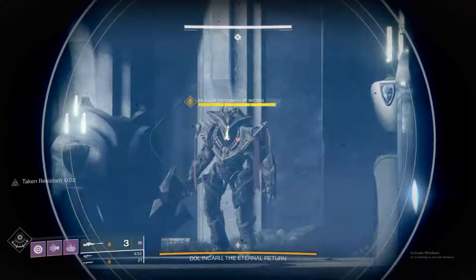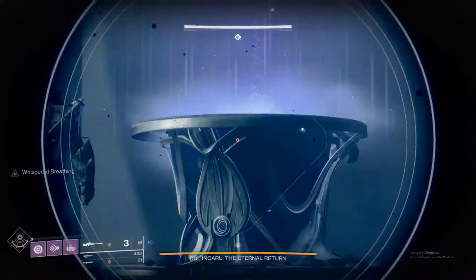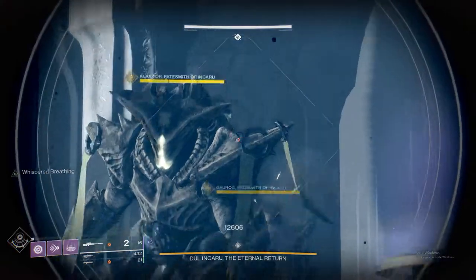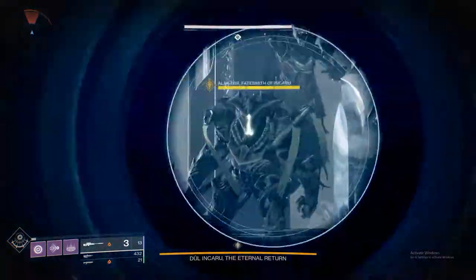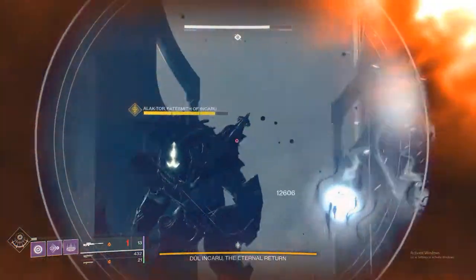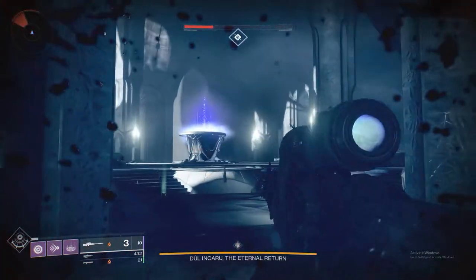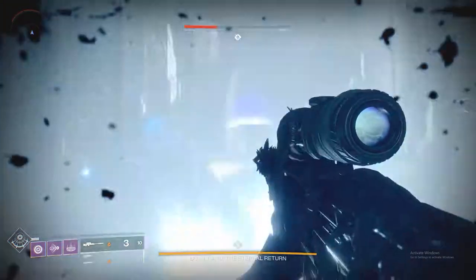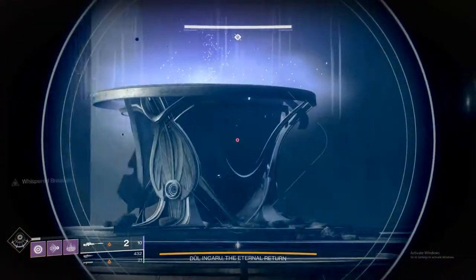When I switch to Whisper, I begin just doing damage to the Knights. I recommend waiting for Whispered Breathing, as well as landing all of your headshots. Usually about one shot gets them to start disappearing if you do have Whispered Breathing active. I like to stay in these hallways — the one here, and the one directly across the way.